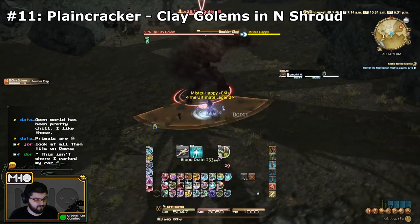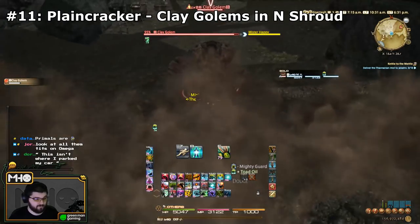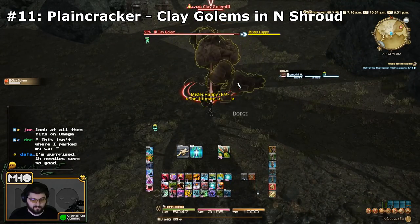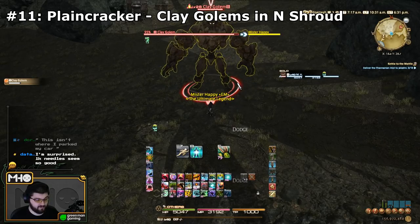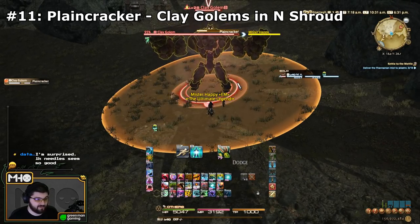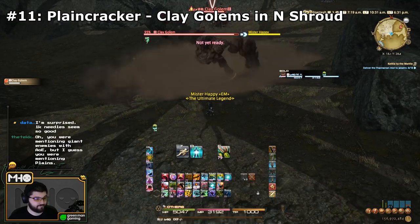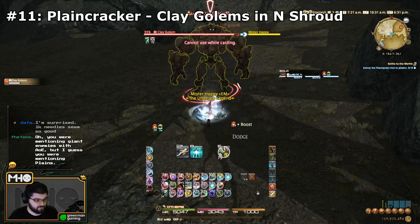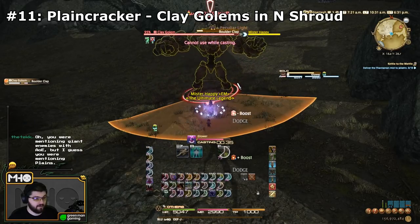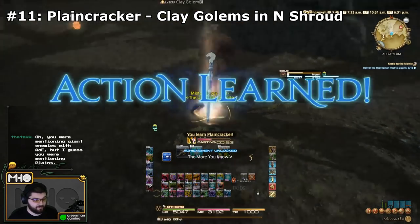The next skill is Planes Cracker, and the book recommends Copperbell Mines Hard Mode — honestly, that's laughable. You can learn it from like any golem-type mob in the entire game. I went to North Shroud, over by where the Second Coil entrance is, just southwest of the Aetheryte, and all the clay golems there can use it. It's a point-blank AoE. There are tons of golems you can learn this from that aren't Copperbell Mines Hard Mode.